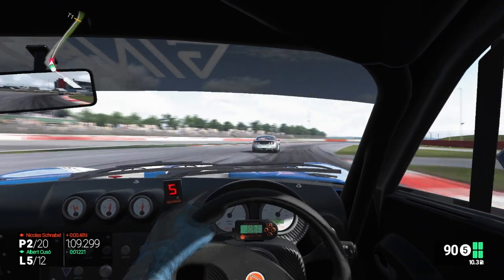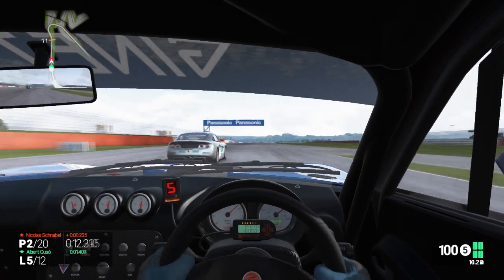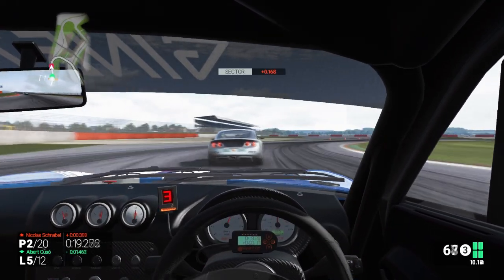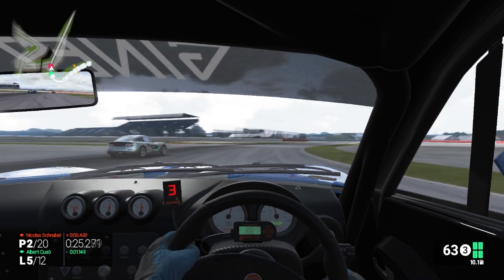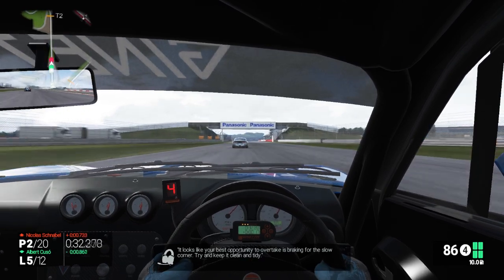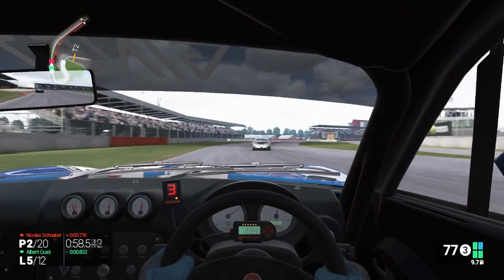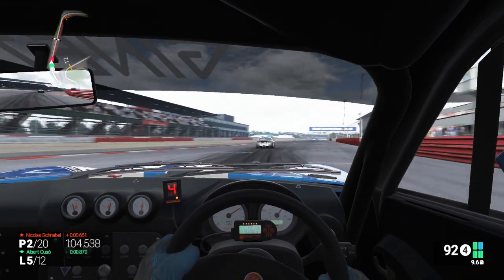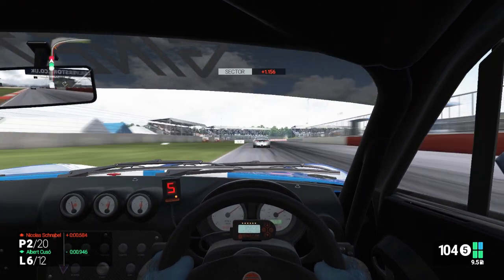Bit of a dab of the brakes, turn in, gradually get back on the power — very nice run through that corner. Tyres are definitely up to temperature now. Right up behind this guy going into turn two and three. Brake nice and early, get tight on the apex — bit of a slide, not going to be a great exit. So we're a bit of a sitting duck for the guys behind. Best opportunity to overtake looks like braking for the slow corner. We've got an okay exit on this last corner — just about half a second behind this guy now.